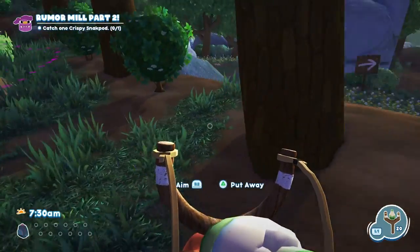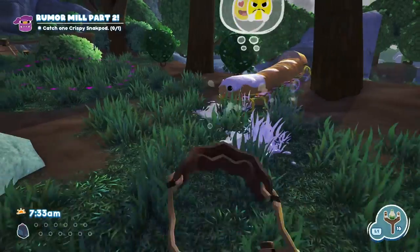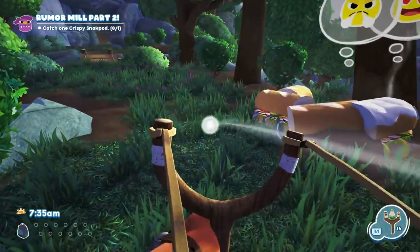Alright, we will need the Entrap to attack the Sandopedes, and we will use Ranch to buy time for the Entrap to do so. After the Entrap attacks, we will be able to scoop up the Sandopedes with our net.